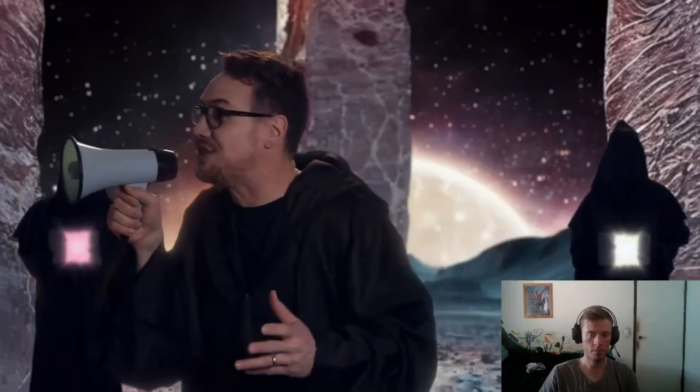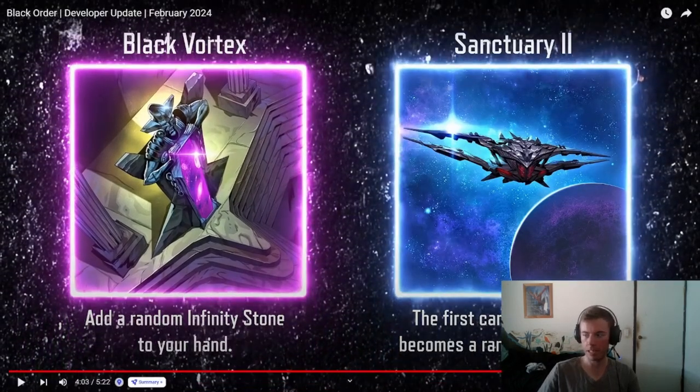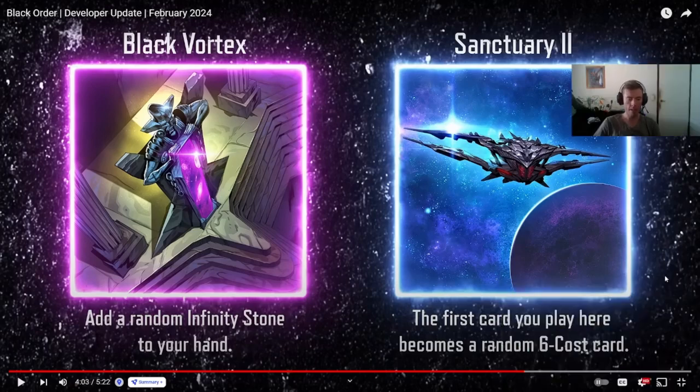The following locations will make your madness extra sinister this Black Order season: Black Vortex and Sanctuary 2. Black Vortex adds a random Infinity Stone to your hand — going straight into the Thanos deck, very interesting. And Sanctuary 2: the first card you play here becomes a random 6-cost card. Cannot wait to see what happens with the RNG on these environments.